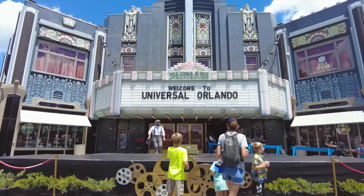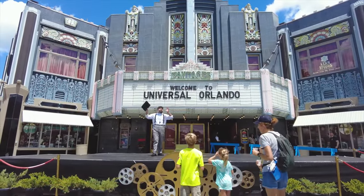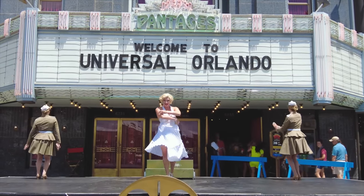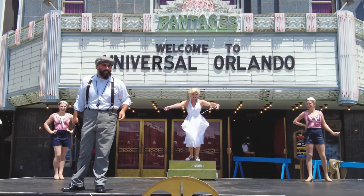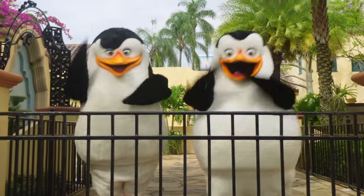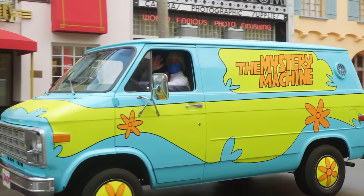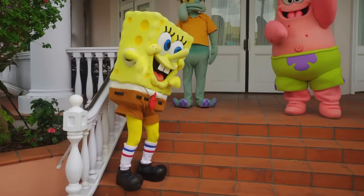Near to Universal's Horror Makeup Show, you can see the live action musical show Marilyn and the Diamond Bellas. You can see the classic Hollywood actress Marilyn Monroe and her backup dancers as they perform songs in the middle of the street. You can also see a host of other classic characters in Hollywood throughout the day — look out for Betty Boop, Doc Brown, Scooby-Doo and the gang, as well as some of the characters from Universal's Superstar Parade.